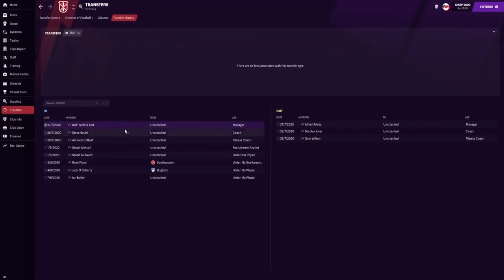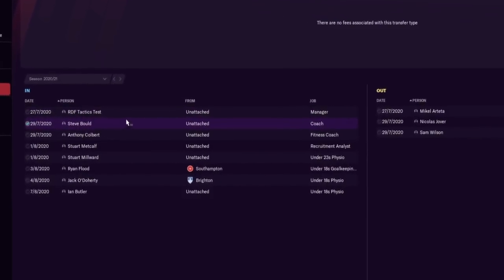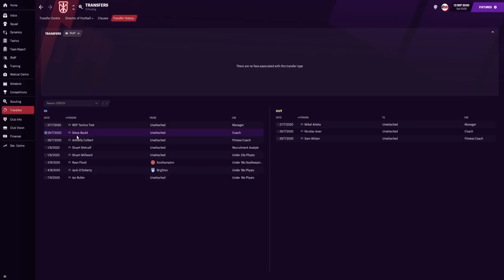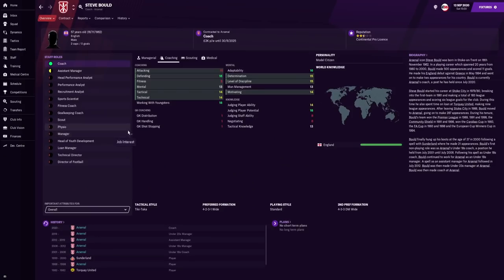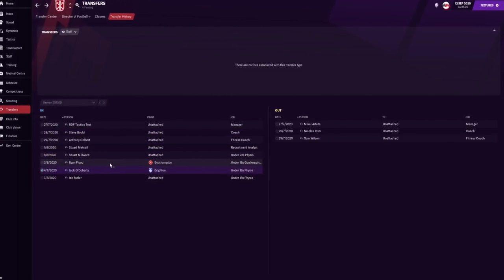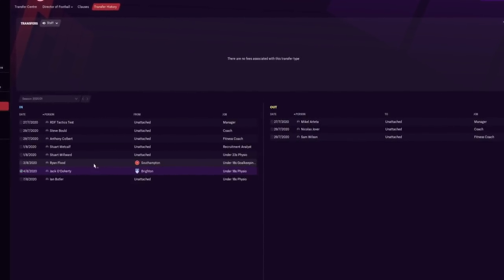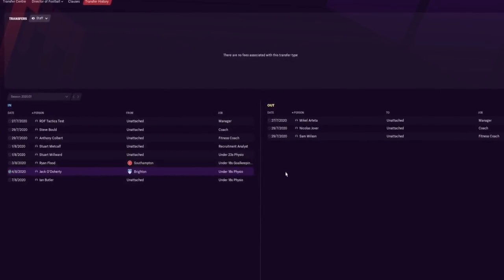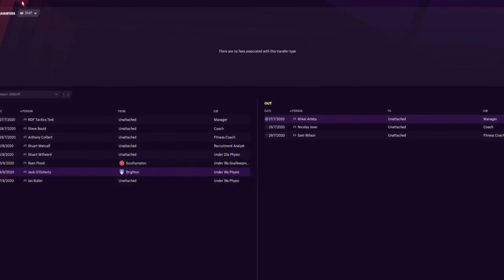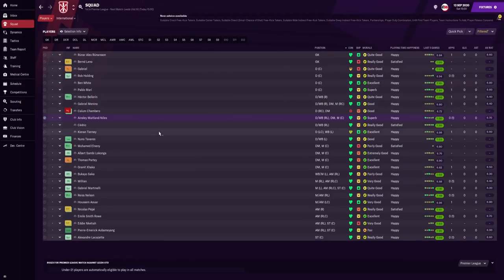I also want to look at the staff we brought in. We have RDF Tactics Test as the assistant manager since we're simulating. We brought in Steve Bold as our defending coach and Anthony Culbert as our fitness coach — both actually ex-Arsenal staff. We only brought in those two coaches, and Mikel Arteta got sacked as well, so hopefully we can do a better job.